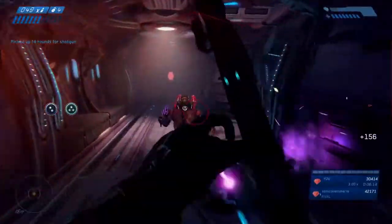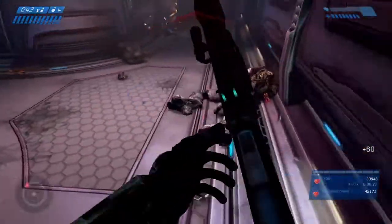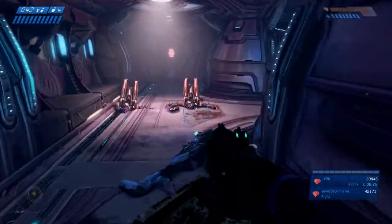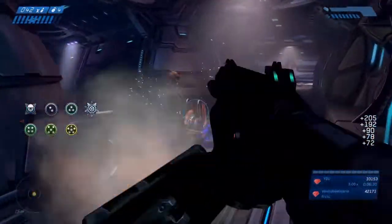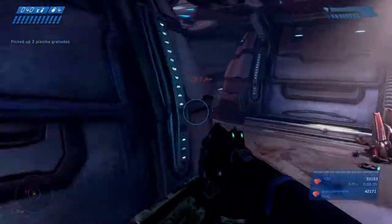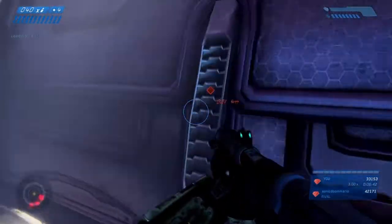In the next section is another large group of covenant enemies. I just back up, don't let my shield run out. I'm usually very conservative with frag grenades — I try to use plasma grenades first because they're harder to come by. You can see I just dropped another plasma grenade at the bottom of the next section and it wiped out that whole group of covenant. You wanna run through here because there's a lot of flood enemies that begin to spawn in, and the longer you wait in that section, the harder it gets.